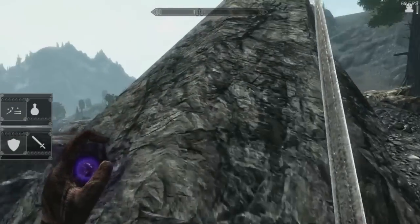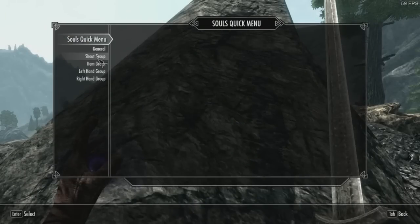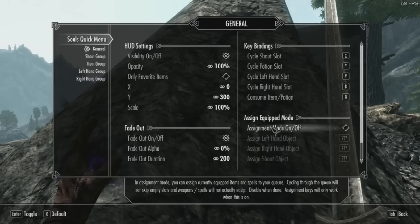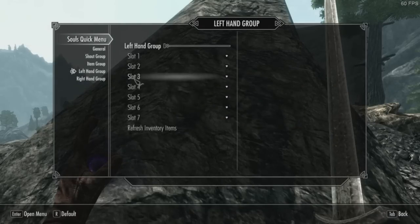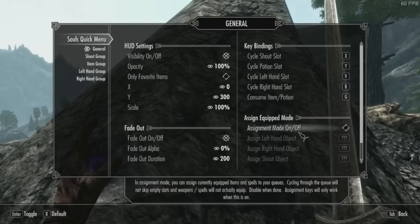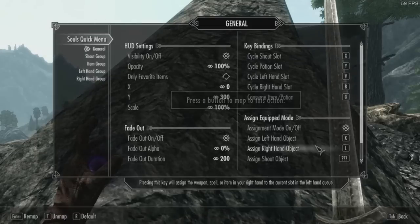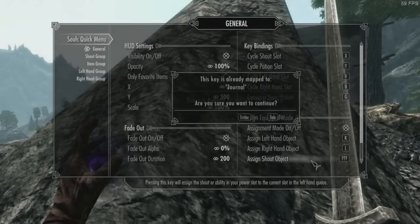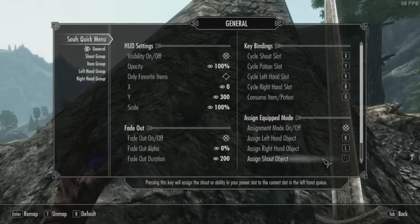The main feature I've added is something called assignment mode. I had a lot of reports from people where the lists were not working as they should — some spells wouldn't show up, items wouldn't show up, stuff like that. Assignment mode is an alternative; it's very simple. It just lets you put items in your queues that you currently have equipped. I've also added key conflict control, so it'll tell you if you have something else assigned there.